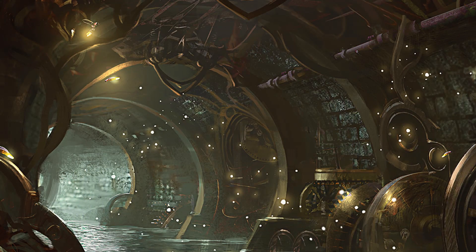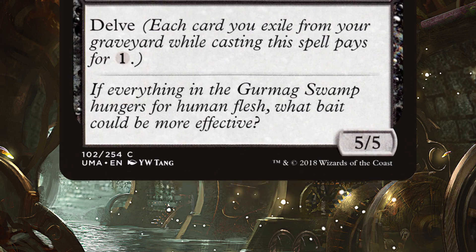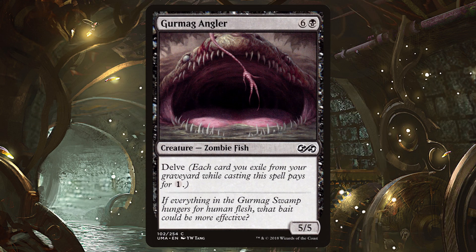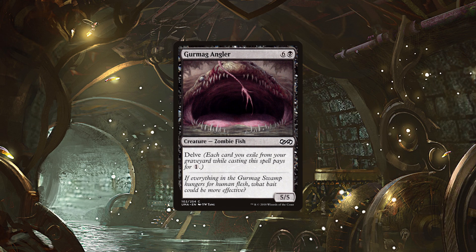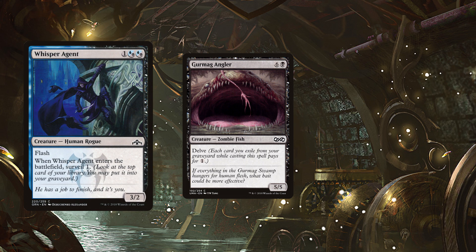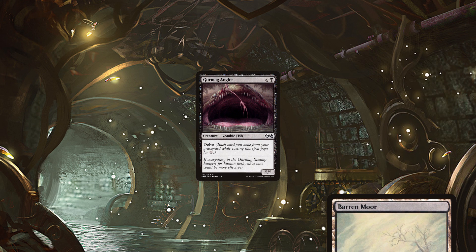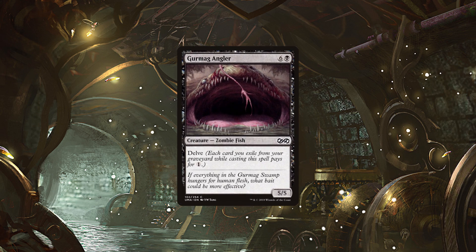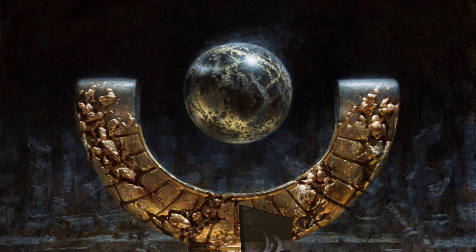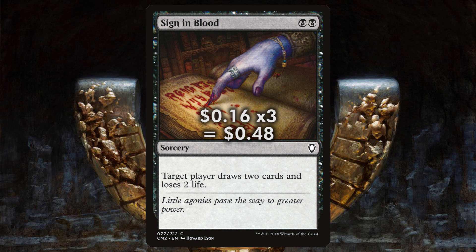Our other win con is a traditional bomb of a beat stick known as Gurmag Angler. Angler shows up in most black decks in Pauper, and with good reason. At 5/5, that's a hard fish to have an answer for, and the delve ability means we can oftentimes get this out extremely early. Most games will have featured us using our control spells turns one and two to start building up our graveyard, and that can be accelerated with the Whisper Agent's surveil or the cycling from our four Barren Moors that the deck runs. If Angler can come out for only one or two mana thanks to delve, we usually still have mana open to use a control spell if necessary, helping to break through our opponent's board and hit hard for five. In addition to those Barren Moors, the deck also runs three Sign in Blood, a nice play to refill our hand late game or just get us back on curve early.